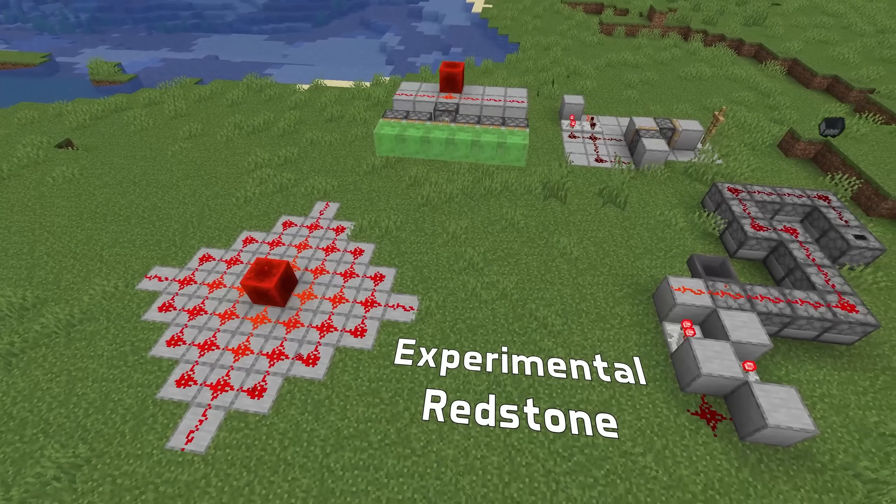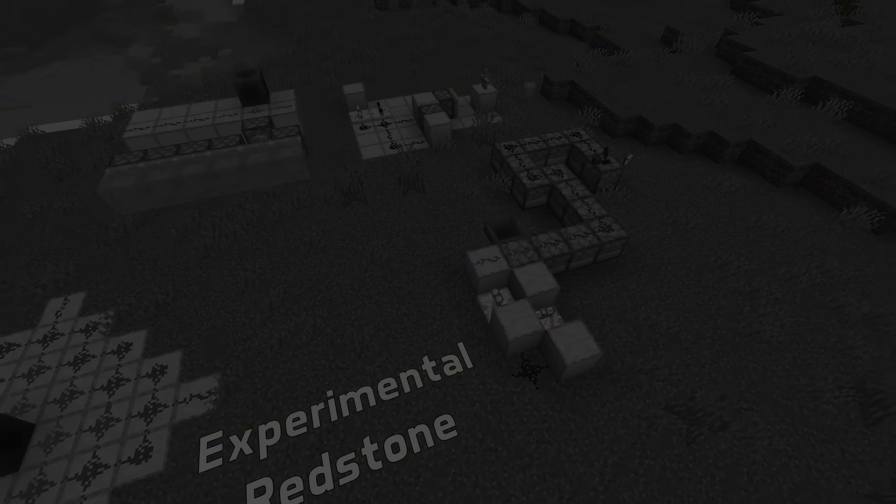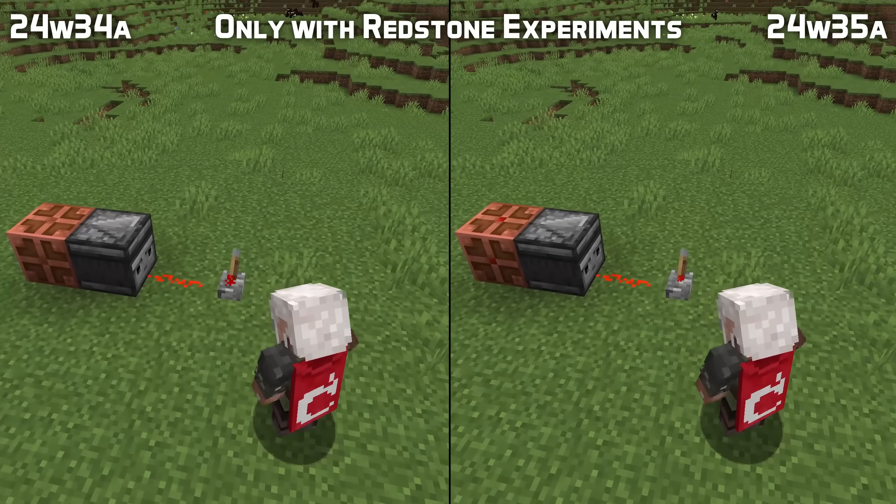This snapshot also includes a follow-up fix for the redstone experiments toggle, where observers now detect redstone dust changing power level once again.